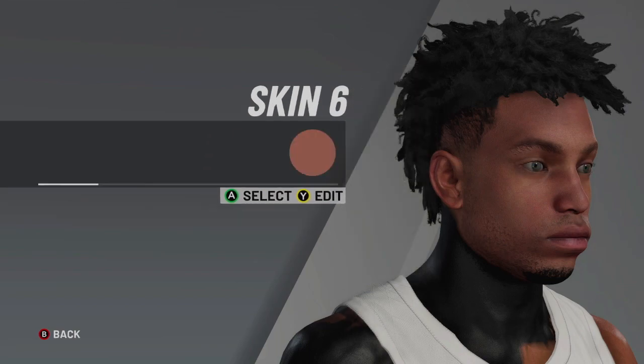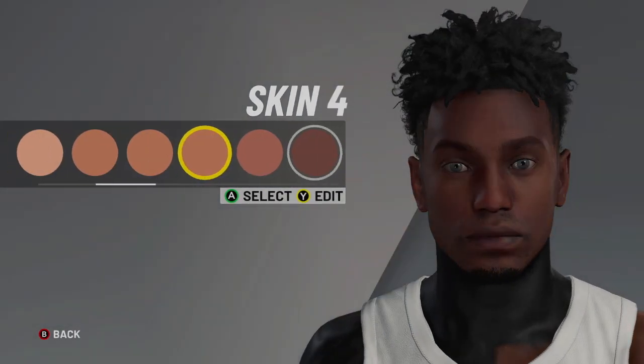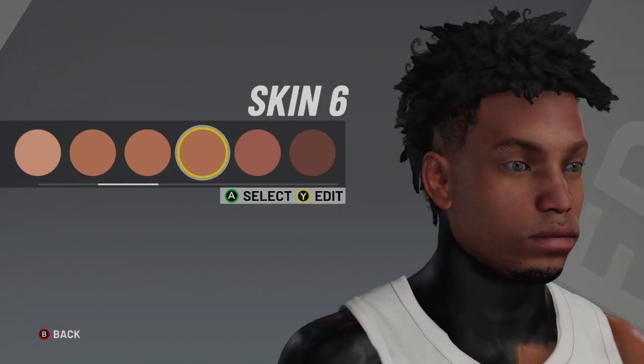For the chin you're going to select chin 1 and then 0, 12, 8, 17, and 10. After that for the skin tone I use skin tone 6 — I think it looks the best with this face creation. And that's basically how to get the face creation. Now let's get right into the tattoos.